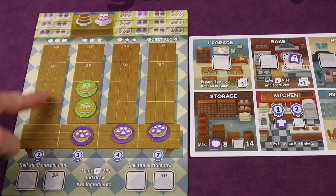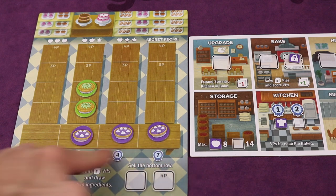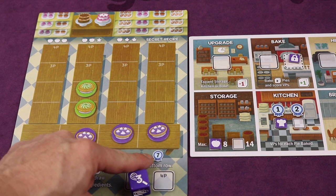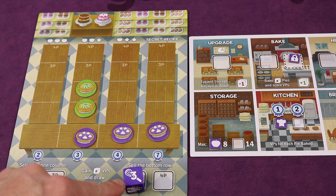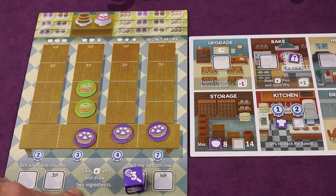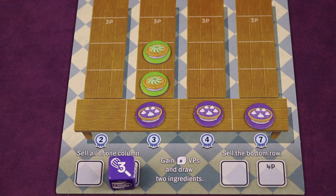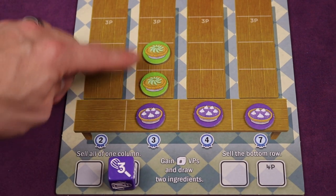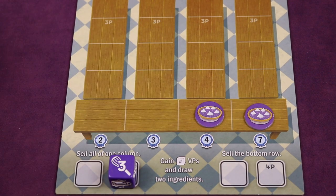You can also decide on your turn to sell pies at the market. You take your die, place it on a spot, and can either sell all of one column or all of the bottom row. For example, selling the bottom row might be worth seven plus four plus three, totaling 14 points. You also add the number of the die level placed, so with a three die that would be 17 points total. You also draw two ingredients from the bag. Keep in mind that when you sell a row or column of pies, opponents whose pies are sold will also get points for their pies.